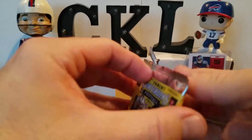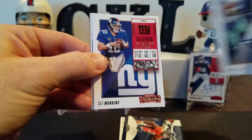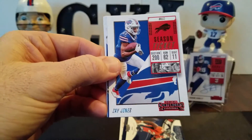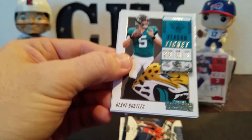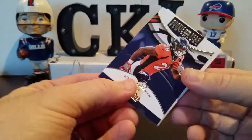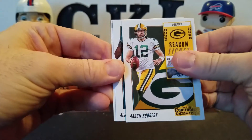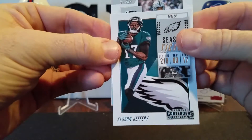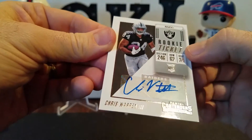One more pack before we reveal the last auto — hopefully there's some variation or short print or something. Not complaining at all about the box. Ezekiel Elliott, Eli Manning, Zay Jones. Legendary Contenders, John Elway, Blake Bortles, and Earl Thomas. Royce Freeman — rookie. Alan Robinson, Adam Thielen, Aaron Rodgers, Alshon Jeffrey. And our last auto is going to be Chris Warren III — so no short print or anything, another sticker auto.